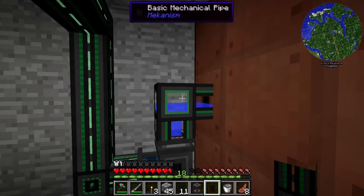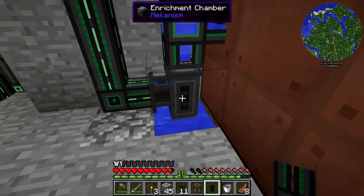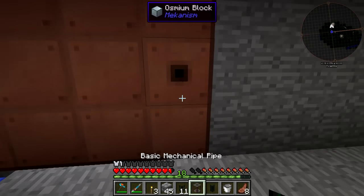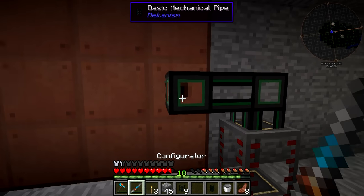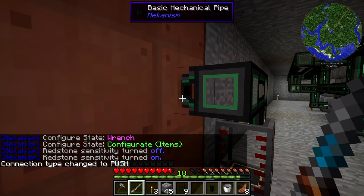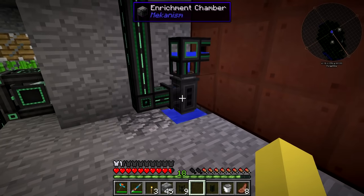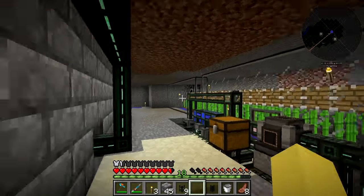This pump should be running and filling up the system — it's filling up the internal buffer. We can take the advanced fluid tank, throw it down there, take the mechanical pipe, throw it down, and then change the settings on the mechanical pipe to actually be pulling brine out. We shift-click to set it to pull, and now this is pulling the brine out and putting it into the advanced tank — we actually have a fair bit of brine right now. The production for now is probably determined by the rate at which water is going in there, so speed is the issue.